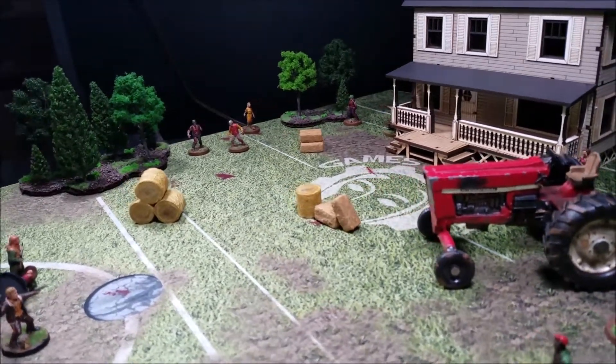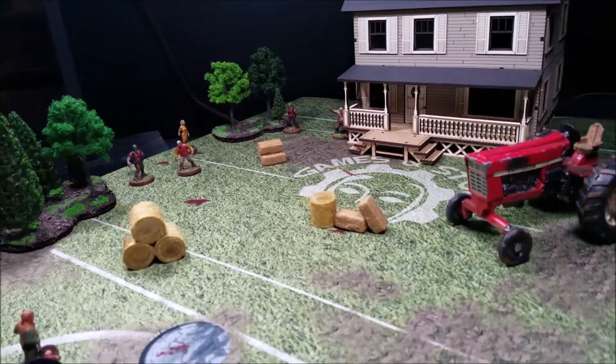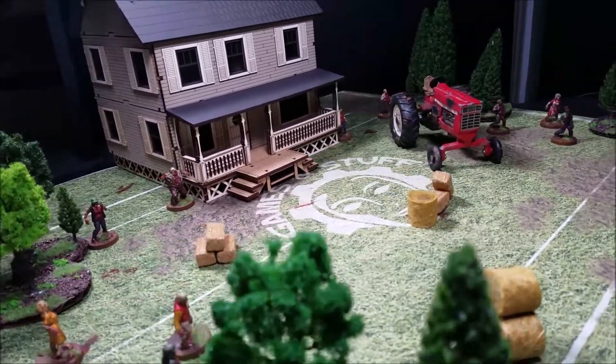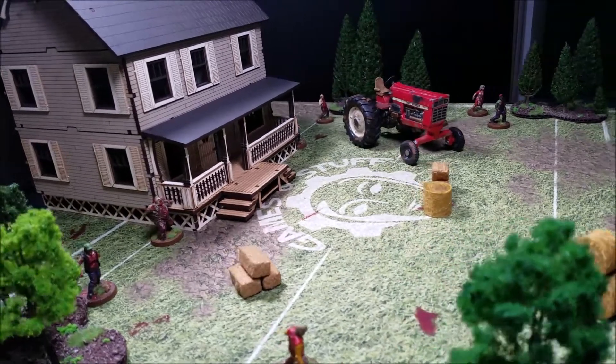Rick and Otis are starting down here and have to get across the board to the farmhouse. In their way we've got ten walkers — three between the trees, four in base contact back where the house starts, and three walkers on the other side near a tractor and some hay bales.